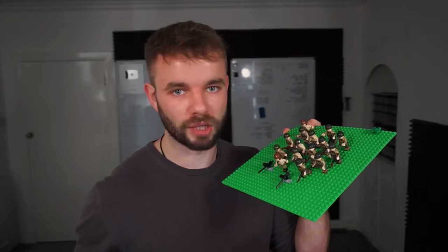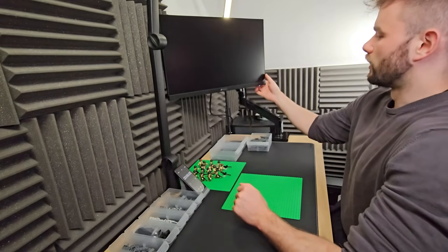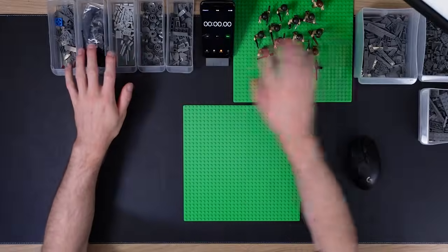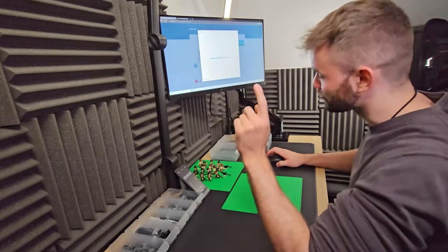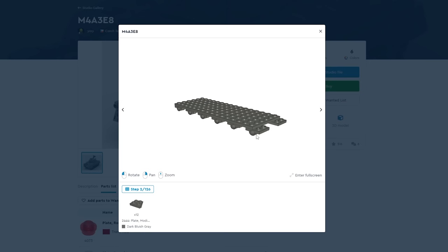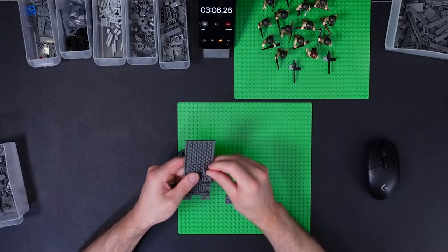Now let's get to actually building the Sherman Easy 8. Let's turn this bad boy on — voilà, magic. We could just get the whole list of parts if we wanted to. Building steps — let's go. Only 126 building steps, I'll have you know. Let's try and fly through this, let's speed run it. On the front end they overlap. Honestly, doing this is just so much cheaper. It's not even funny. I have not had to turn to a life of crime yet.